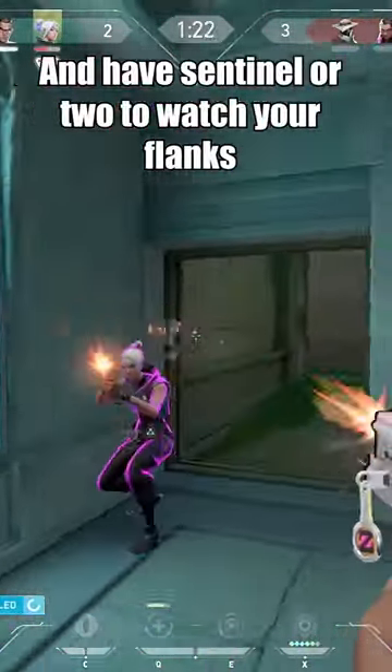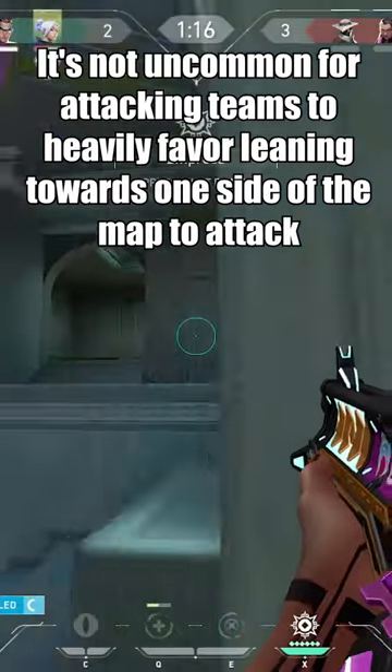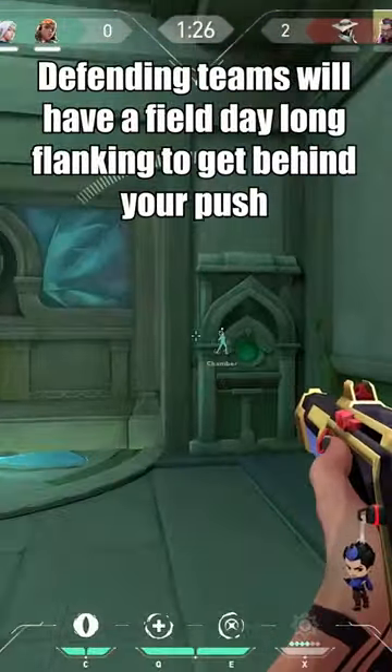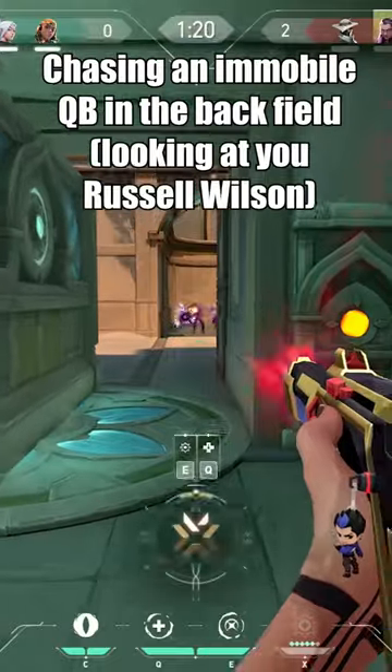And have a sentinel or two to watch your flanks. Speaking of flanks, since this map is a three bombsite, it's not uncommon for attacking teams to heavily favor leaning towards one side of the map to attack. Because of said map design, defending teams will have a field day long flanking to get behind your push, like a 6'9 D-lineman chasing an immobile QB in the backfield.